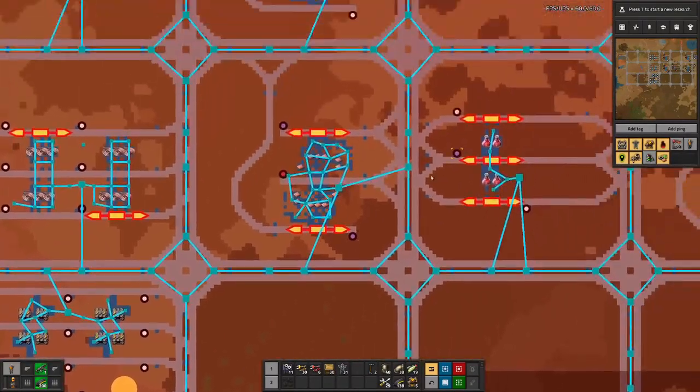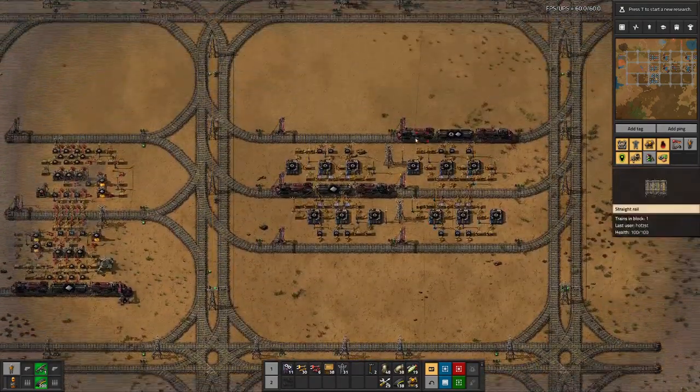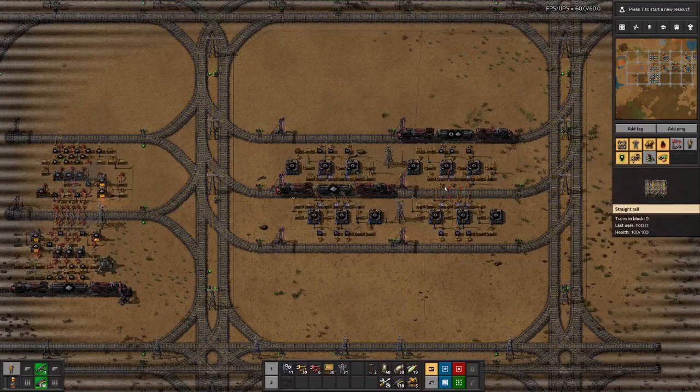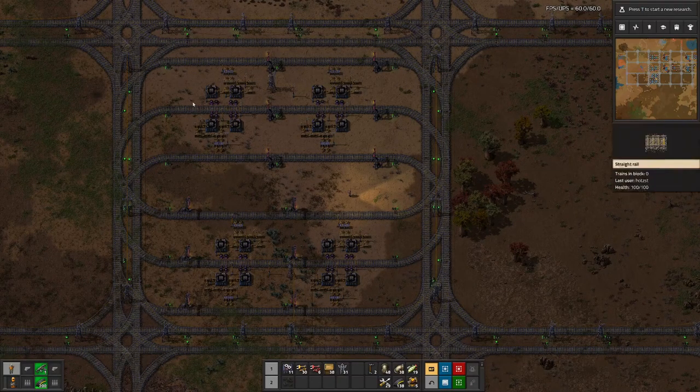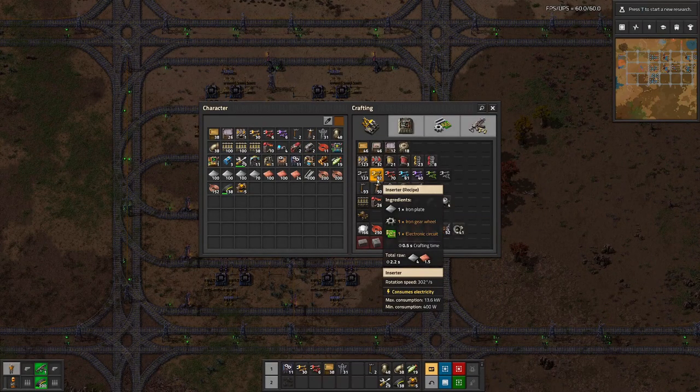I've also set up a train where we have iron plates loading - now it's getting the gears, the first half then the second half, and then going down to the assembler to deliver. In due time we will also need trains for picking the belts up and delivering them to the place where we produce the green science packs. And I think the next thing we have to tackle are the inserters.